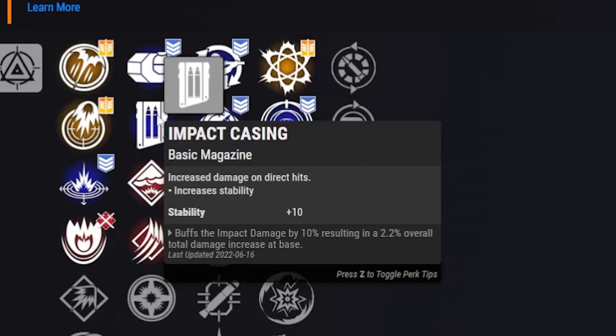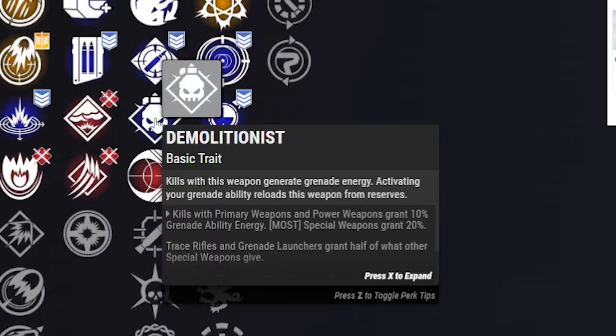Impact Casing gives plus 10 to stability and plus 10 damage to impact damage, so when the rocket hits directly it gives a nice increase to damage — making it super good for DPS on bosses, champions, whatever it may be. For our third column, this is what makes this weapon really shine.